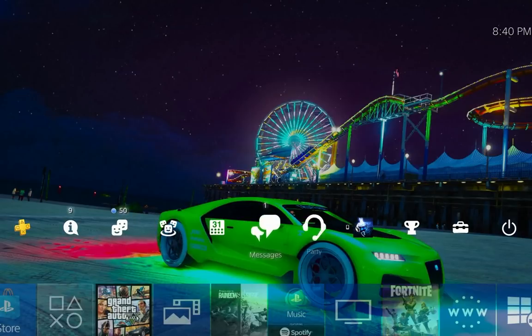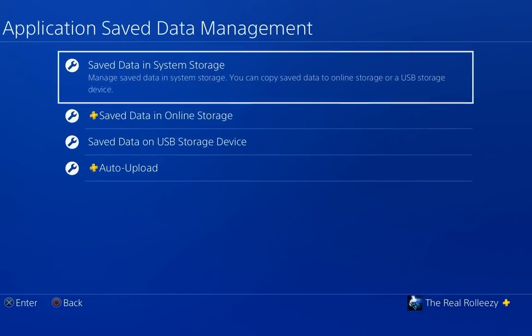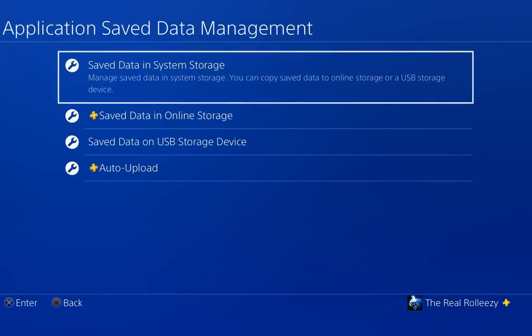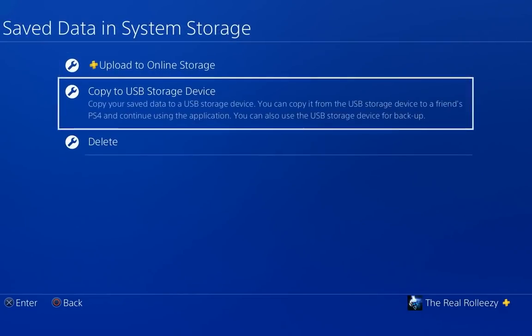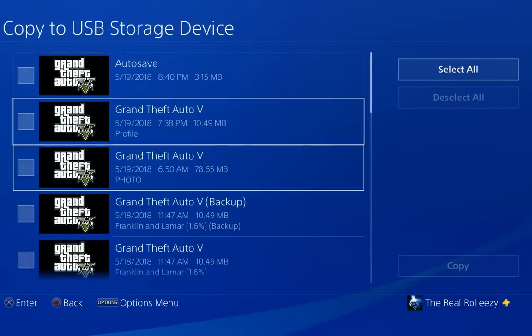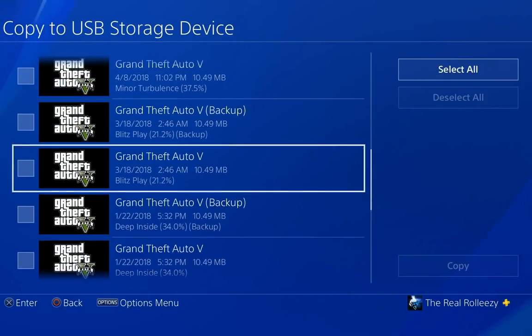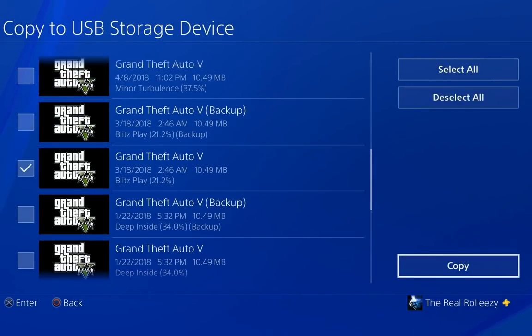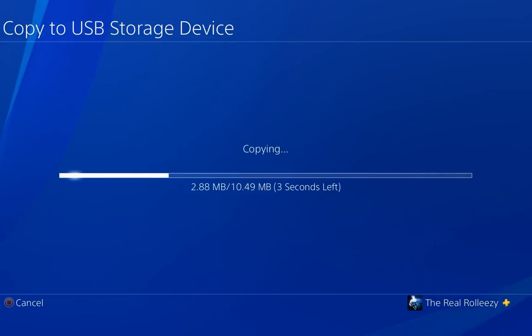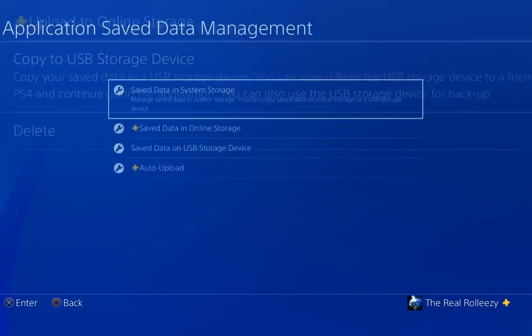First, plug a USB drive into your PS4 and go to Settings, then Application Save Data Management. Go to the saves on system storage and copy them to USB. Select GTA — you'll see all your saves. Pick any one, check mark it, and copy it to the USB.